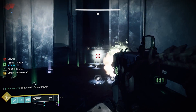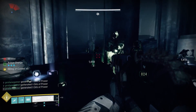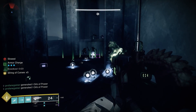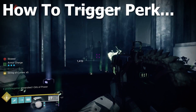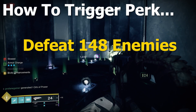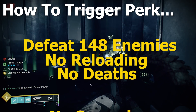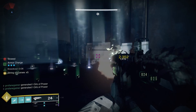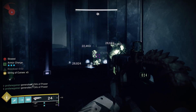These are quite powerful explosions too, capable of dismantling an entire group of enemies. But there's a catch. In order for the Bad Juju to trigger these cursed thrall explosions, you must first defeat 148 enemies with the Bad Juju without dying, without manually reloading, and without changing weapons. Yeah, super weird and oddly very specific requirements for something that randomly happens.